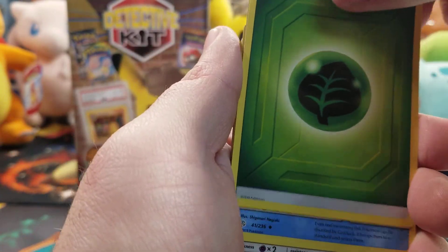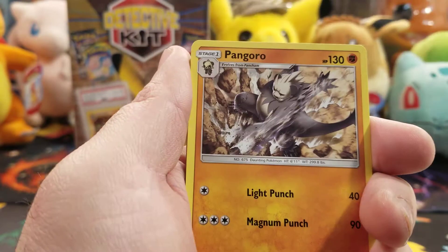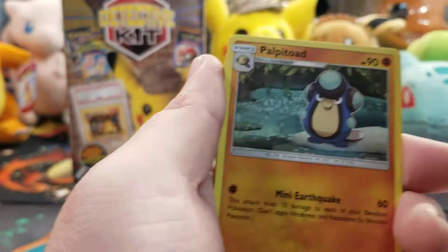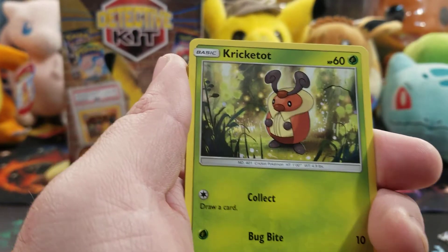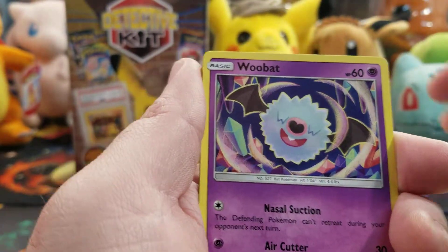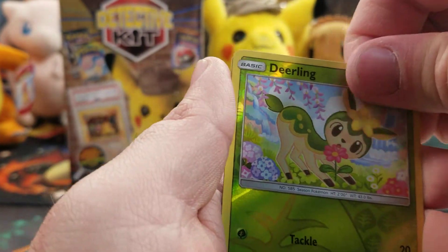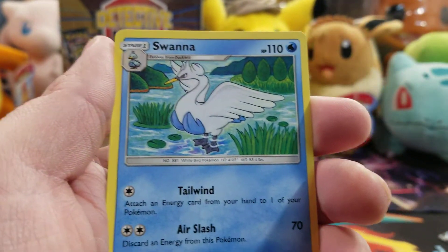Energy, Golduck, Pangoro, Heracross, Palpitoad, Kricketot, Aipom, Woobat, Ducklett, Deerling, and Swanna.